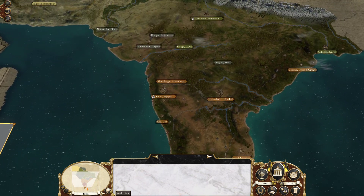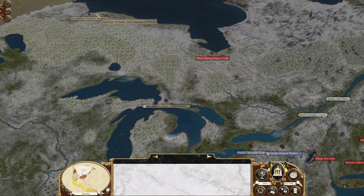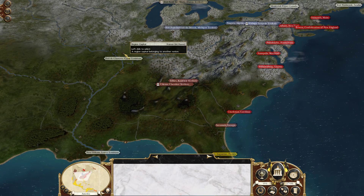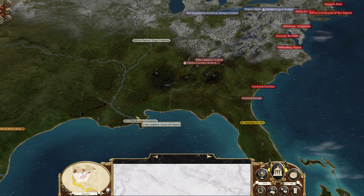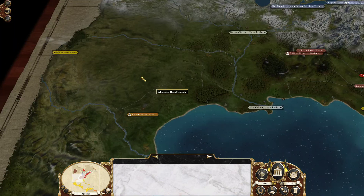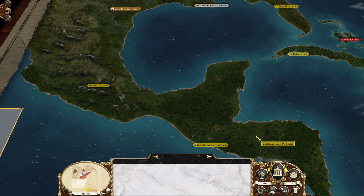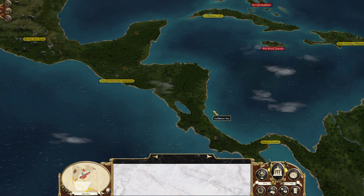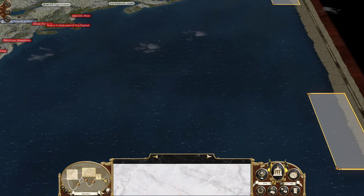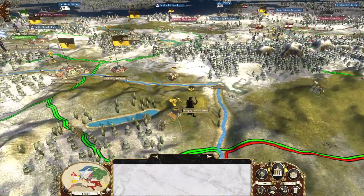Let's check out the Americas — nothing too crazy here. The tribes are still around, France owns their colonies, New Mexico is owned by Spain — well it's just Spain now, they incorporated it. Pirates are there. The Americas looks pretty standard. That's the world overview, so I'll go ahead and dive into our campaign where we left off.